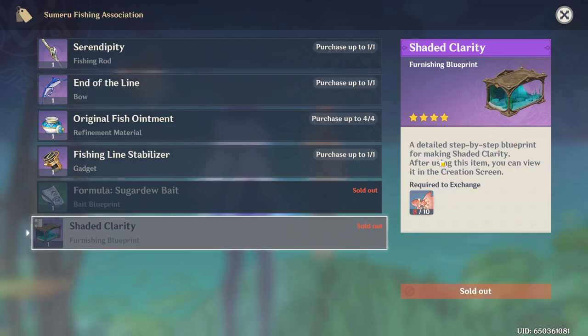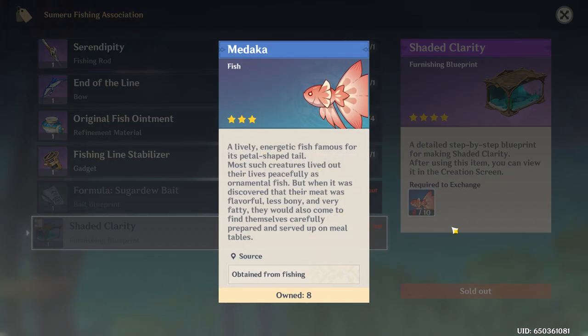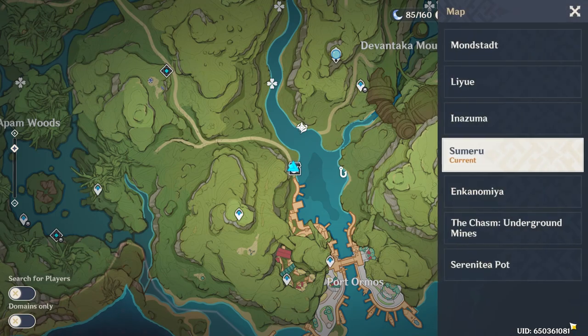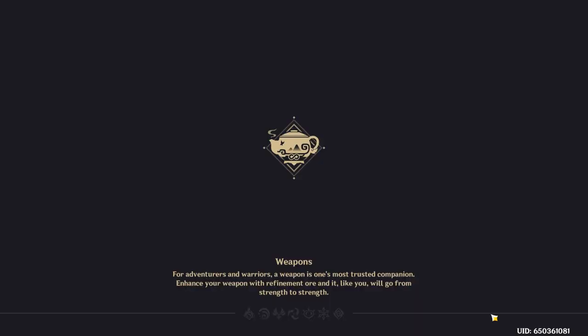Down here — since I already bought it, it's grayed out — but this is the blueprint to make the fish tank. It takes 10 of these pink fish. So you give her 10 of those fish, she gives you the blueprint, which you take to your teapot and craft there.